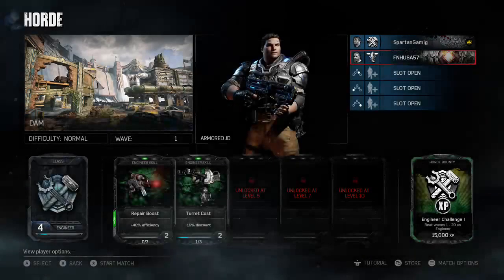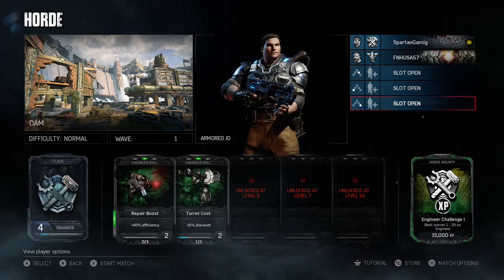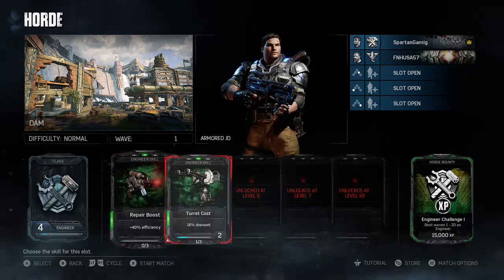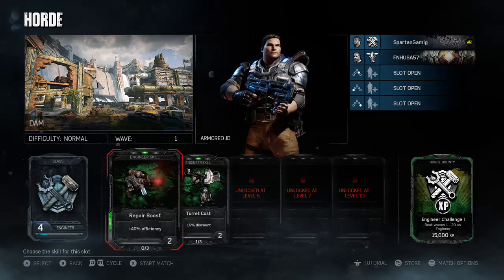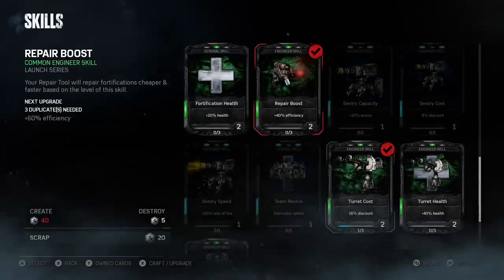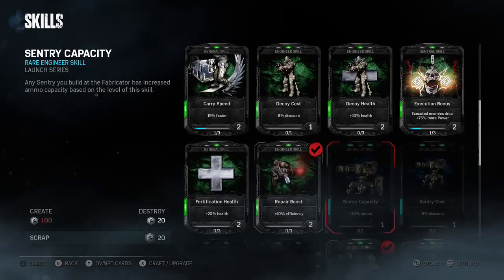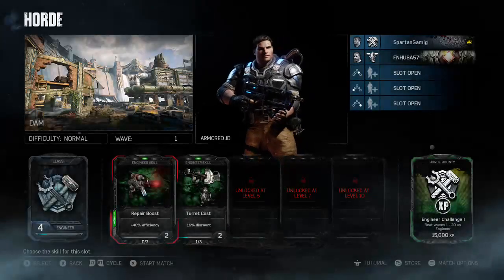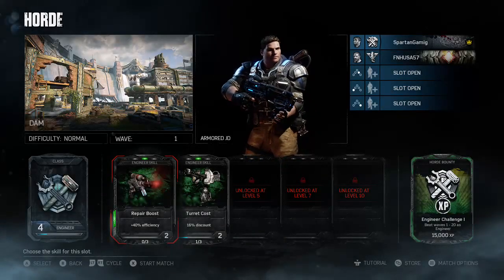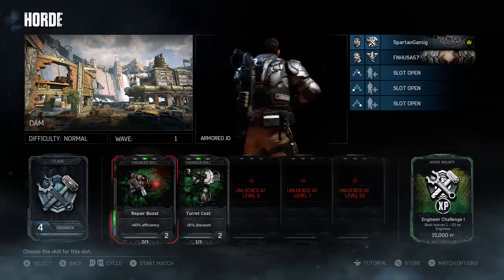Even if you are a level 1 scout, you're going to want the deposit bonus. This is pretty much the most crucial card for the scout. At level 5, you get a 50% bonus on all the power that you turn into the fabricator. You're also going to want the pickup distance, which increases the radius that you can pick up power. At level 5, which is max, it's 500% — so basically, you can just run down a pathway and pick up all the power that's around you.